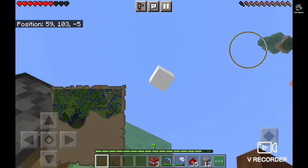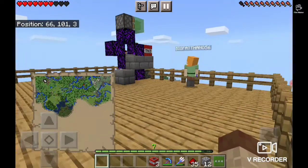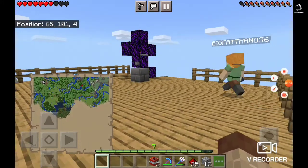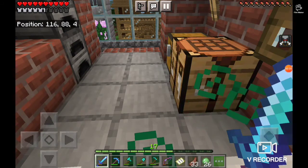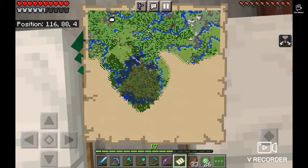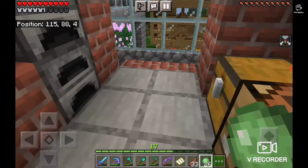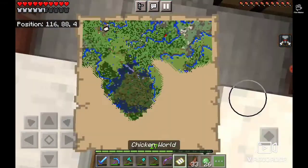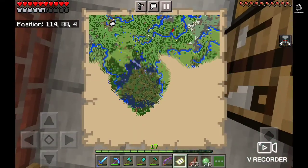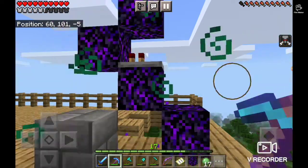After a little bit of grinding for slime balls, I decided to go to that swamp — the dark place. I got 26 slime balls. I needed to go at night because that's when slimes spawn.